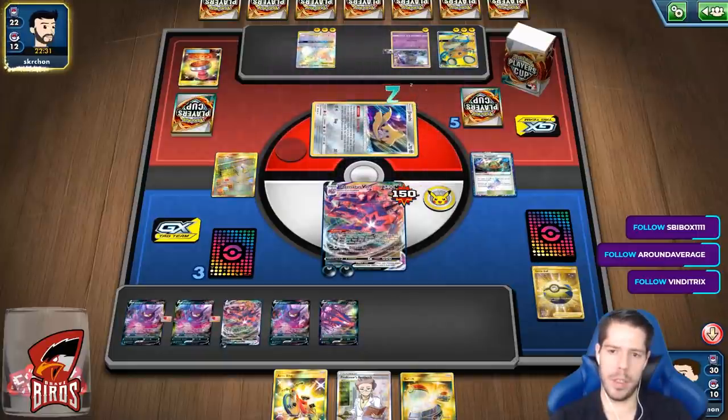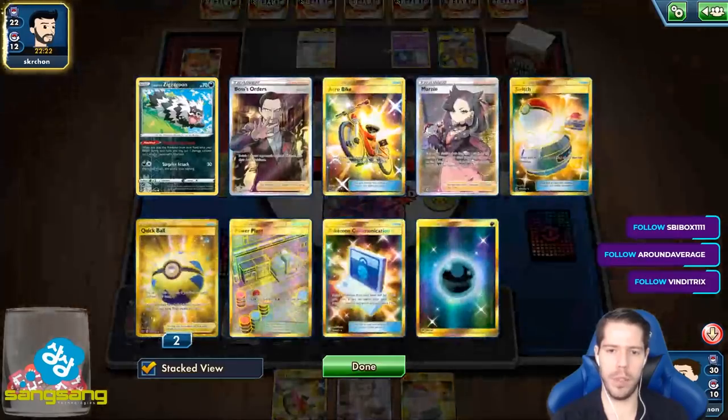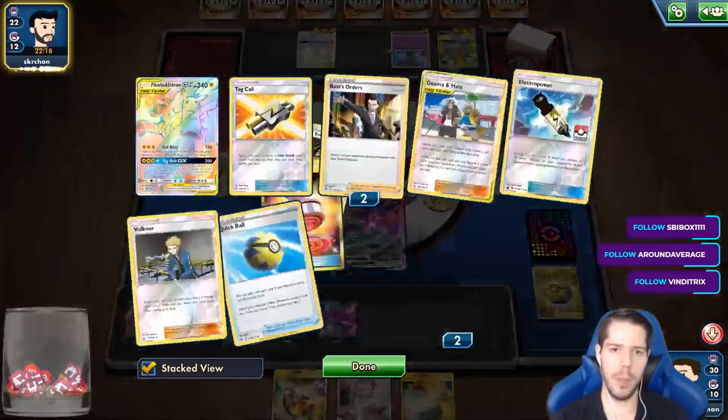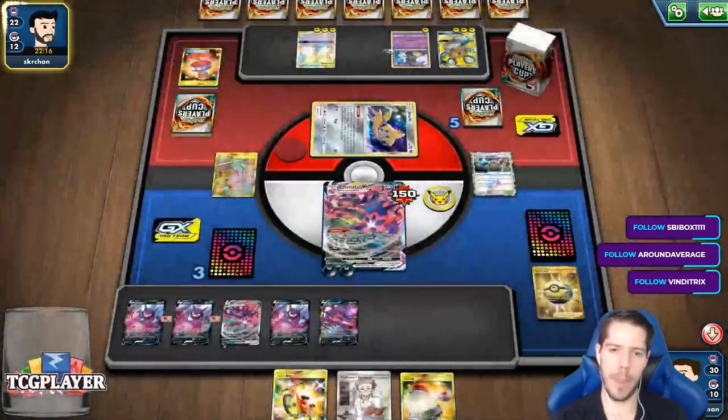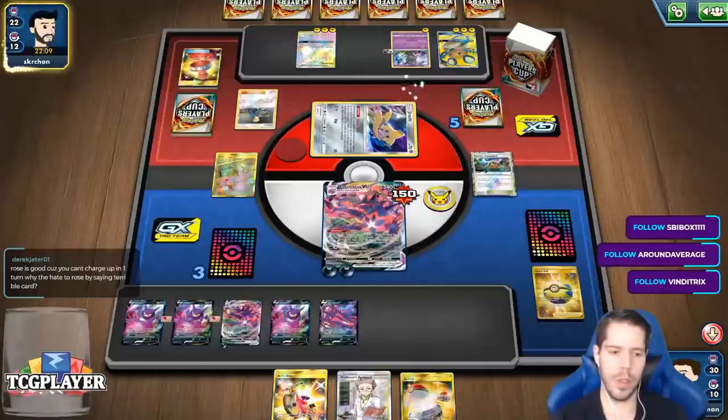My opponent needs two Electropowers to GX KO me. And then I need energy plus Boss in order to win. If he has Boss, then he wins — but he is down two Bosses, which is good news.